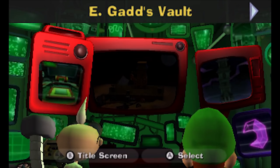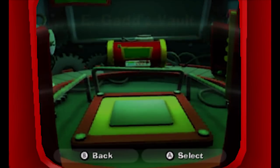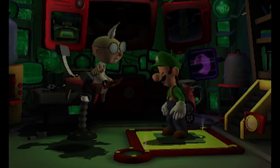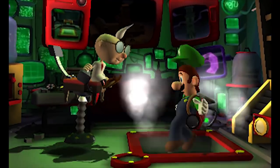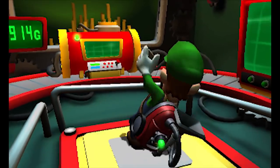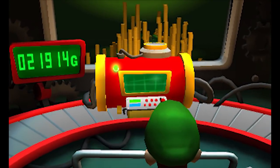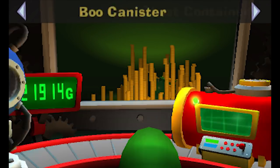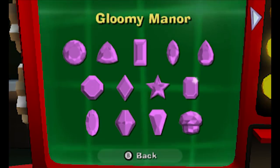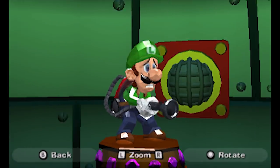What's up guys, Zach Scott here playing Luigi's Mansion Dark Moon. We're gonna check out Professor E. Gadd's vault because people said to check out the statues you get for collecting gems. Right here is the gem collection — I collected everything in the Gloomy Manor, so let's look at the statue associated with that.